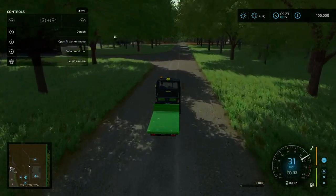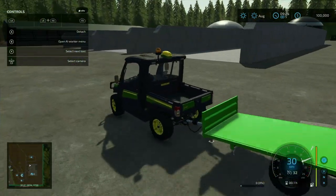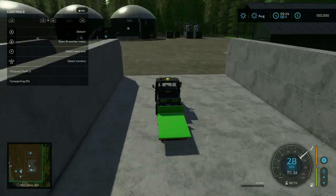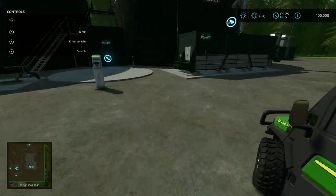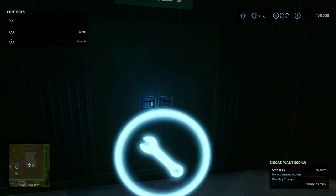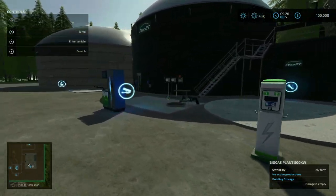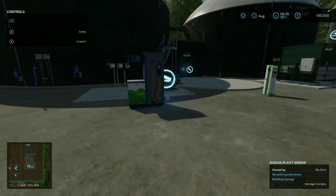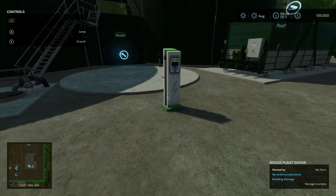Heading left, this is where the biogas plant is located. There are a bunch of bunker silos right here, and then the biogas plant straight ahead. This is the custom biogas with all the custom inputs and outputs — solid inputs here, liquid inputs here, liquid outputs there — and there's a biomethane plant as well as an electrical charging station.